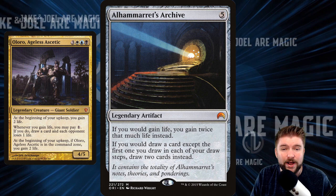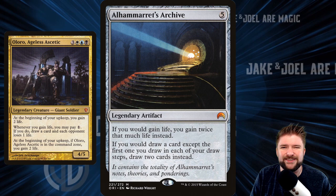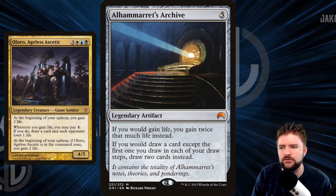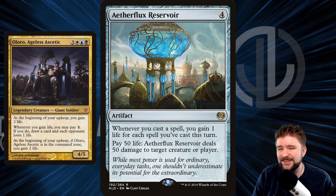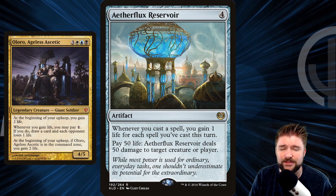Alhammarret's Archive is five mana — if you would gain life, you gain twice that much life instead. There are effects like that on a lot of different cards. It also lets you draw two cards instead of one on each draw step. We want that first ability: if you would gain life, you gain twice that much. Find redundancy on that because it's going to let us run Aetherflux Reservoir — whenever you cast a spell, you gain a life for each spell you've cast this turn, and you can pay 50 life to deal 50 damage to a creature or player. This can be a win con.